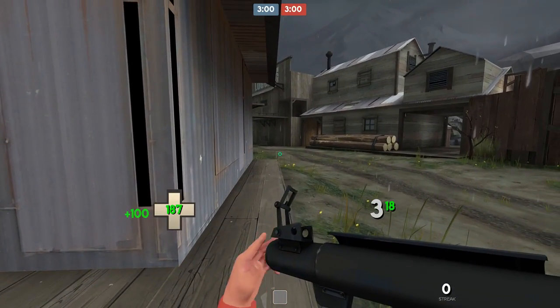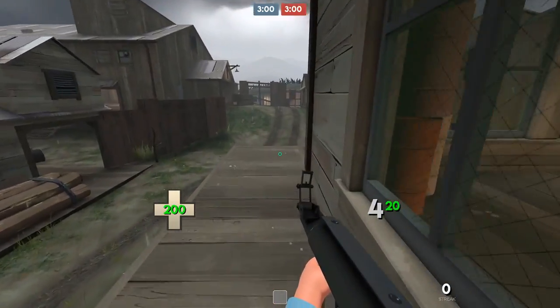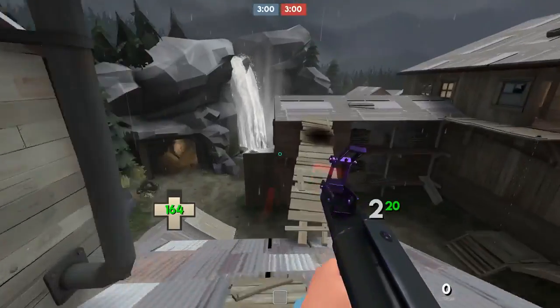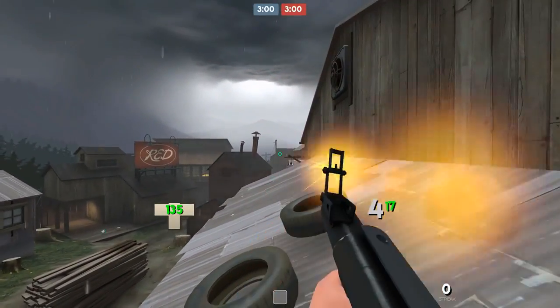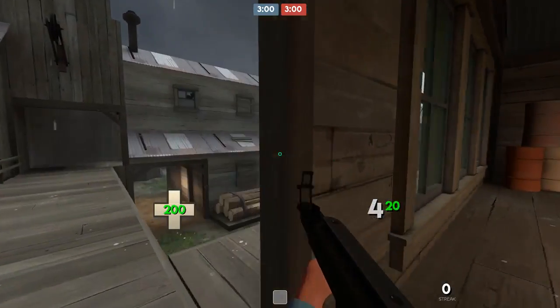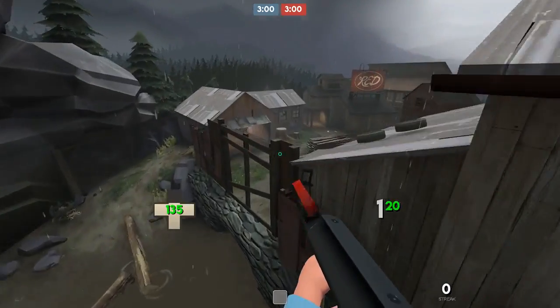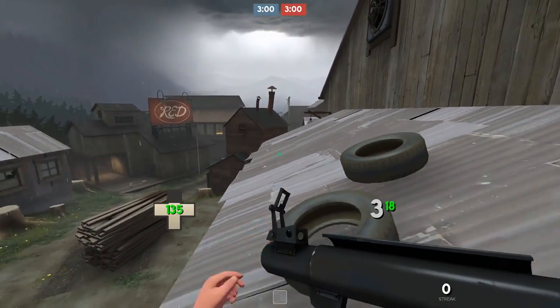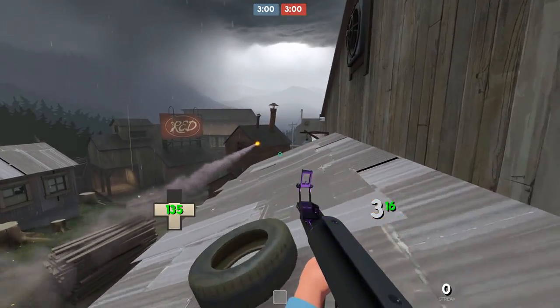But what if you're doing matchmaking and Valve puts you on blue instead of red? As if Valve's prejudice against the blue team wasn't evident enough by the SFM shorts, they decided to make the rollout harder for blue team due to the way the blue side of the map is structured. The first little ramp you went off before is now a little too narrow to get through consistently, and the roof part over here is completely flat, so there's no slope you can glide off elegantly like before. Just tires.